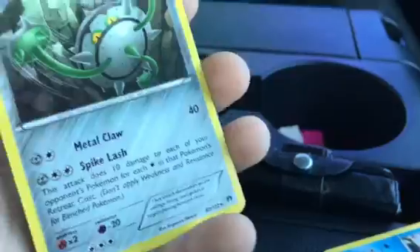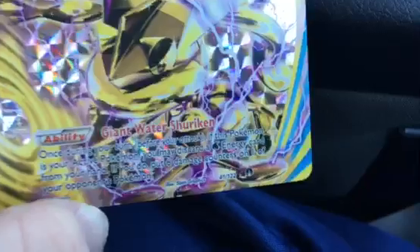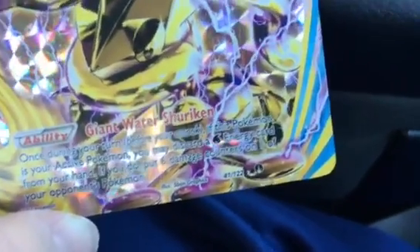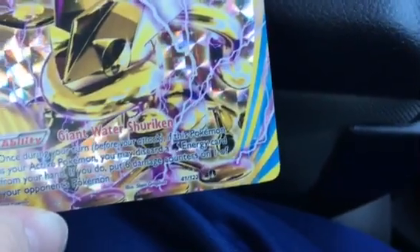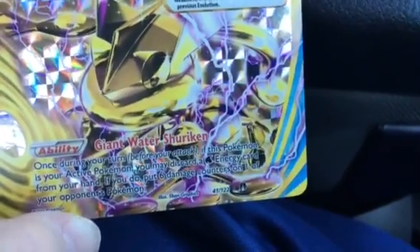It was a freaking Trevenant rare — who cares. Okay so here is the Break card. Its ability is Giant Water Shuriken: once during your turn, before your attack, if this Pokémon is your active Pokémon, you may discard a Water-type energy from your hand. If you do, put six damage counters on one of your opponent's benched Pokémon.